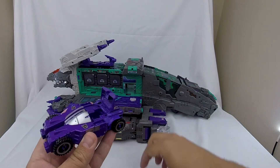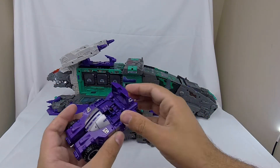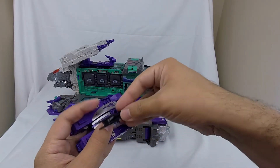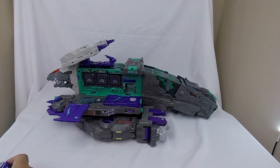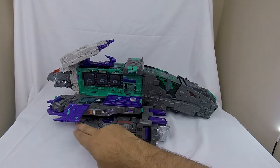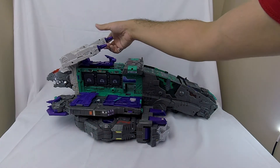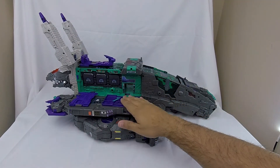We can open up the top to stuff Necro in there, stick him down, put the gun on top, and flip it — Full Tilt is all back in vehicle mode. We'll put him aside. Now to turn this spaceship into a dinosaur: the wings close, they go back inside on both sides. We get his cannons out of the way and close up the side wing pieces of his spaceship mode, which causes the legs to come up.